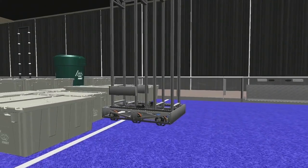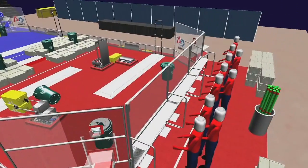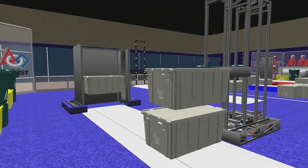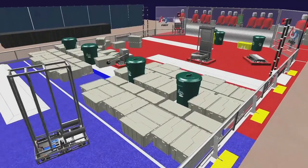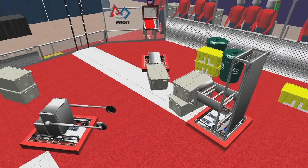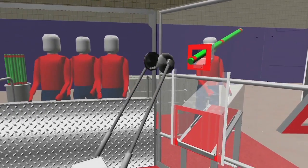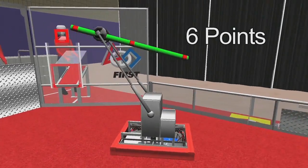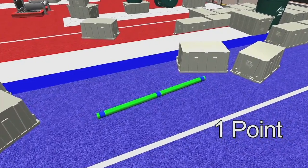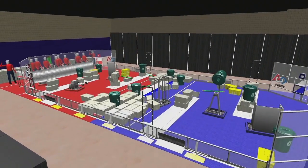Additionally, robots may begin acquiring grey totes and recycling containers from the landfill or stack. As the teleoperated period starts, drivers step forward to take control. Alliances earn points by stacking totes on their scoring platforms. Each grey tote is worth two points. Teams may obtain grey totes from the landfill, the step, or from a human player via the tote chute. Recycling containers placed on top of scored totes are worth four points per level. Robots may obtain litter from the human players via the litter chute. Litter in a scored recycling container is worth six points.